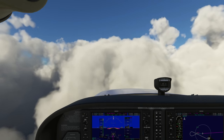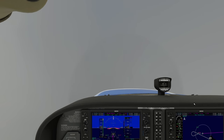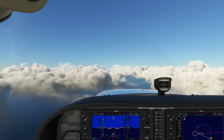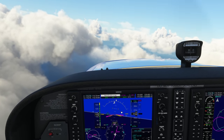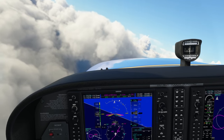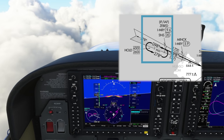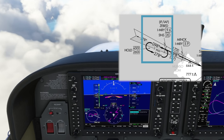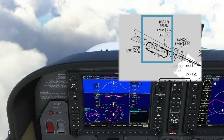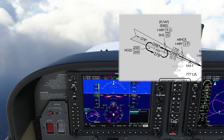The controller has passed us off to the tower and we're not yet cleared for the approach, so we're going to contact the tower and let them know we're on our way to the initial approach fix. ATC has now cleared us for the ILS approach and we just crossed over the initial approach fix. When cleared for the approach, we're supposed to follow the published altitude constraints for each segment unless told otherwise. We're going to cross over Z-bed twice because of the course reversal — we just crossed it once, and the NXI and autopilot are automatically flying the reversal for us. When we finish and come back inbound, we'll cross Z-bed a second time, at which point we'll switch to the localizer to line up with the runway.